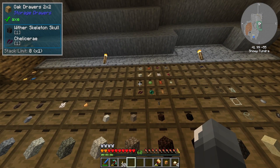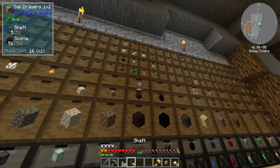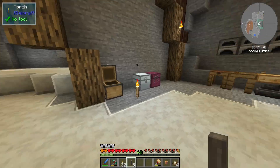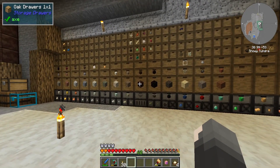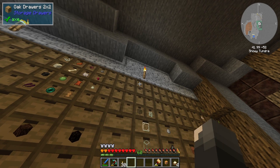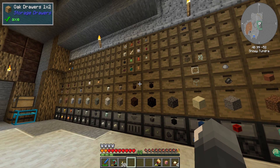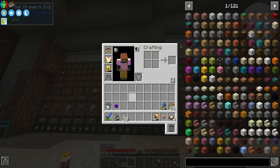Oh, I do have a wither skeleton skull — I thought I lost these and had to make more. I guess this would automatically put new items in here at random — that's what happened. Since new items will just automatically go to an empty space in the drawer controller, that means it won't get clogged. That's really nice.